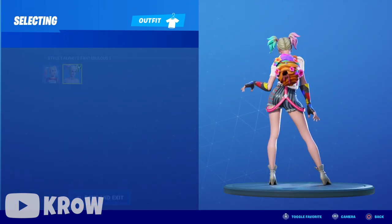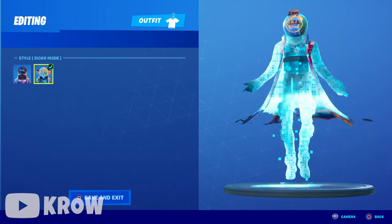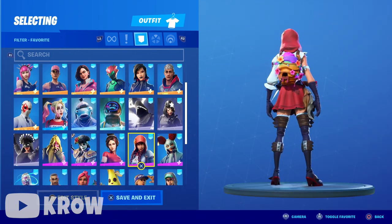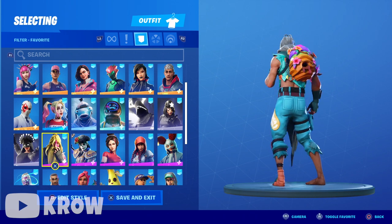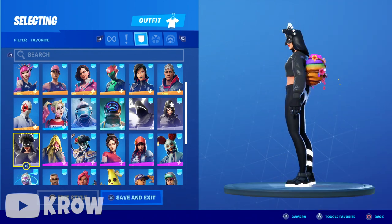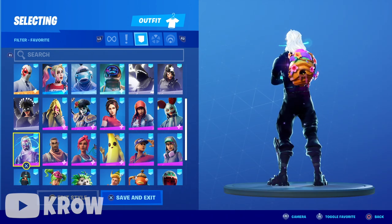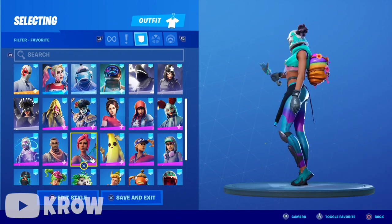Harley Quinn — that one looks amazing; the other style is okay but this one really matches the pastel colors in her hair, same with the back bling. Frozen Fish Stick — the blue definitely matches. Astro Jack — both styles are pretty dope, I prefer this one though. Perfect Shadow, Shadow Scully. Flapjack — she's vibing. Fable, Demi, Dante. Bunker Jonesy — this one is insanely dope, that shade of blue looks good. Shadow Bird. Galaxy skin — looks pretty good, could tie into a story.